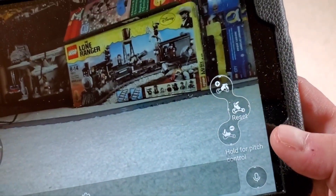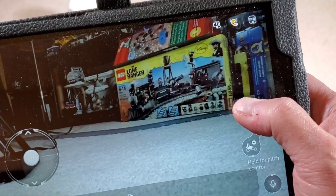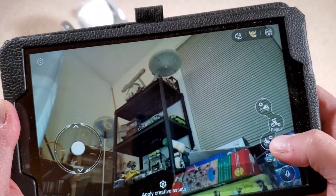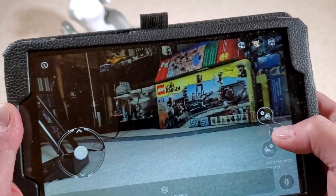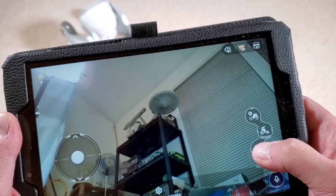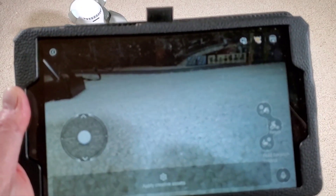You can also control the pitch of her head right here. By pressing and holding this, you can make her look up, and you can also have her look down. The reset is right in the middle. So you can control the height of where she's looking. Wow, this is really cool, I like this function a lot.